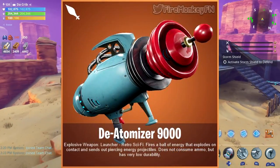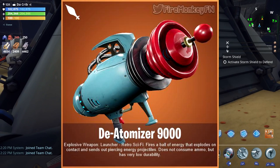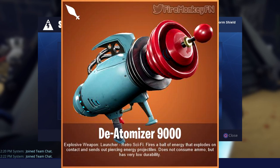The last weapon that was leaked is the new sci-fi launcher which is called Deatomizer 9000. The description says: explosive weapon launcher, retro sci-fi, fires a ball of energy that explodes on contact and sends out piercing energy projectiles. Does not consume ammo but has very low durability.